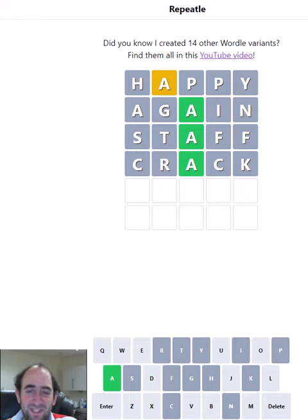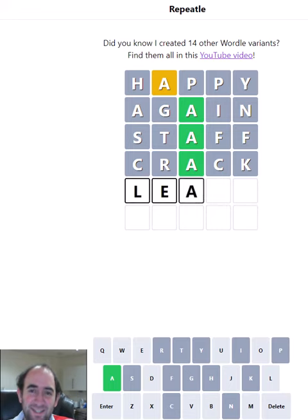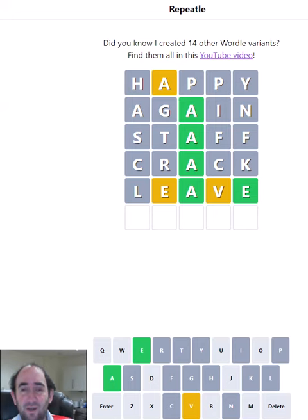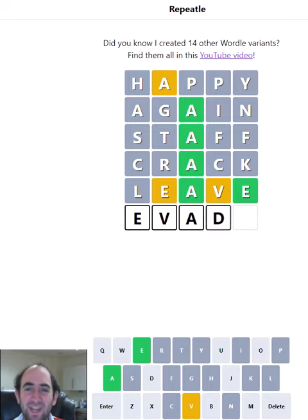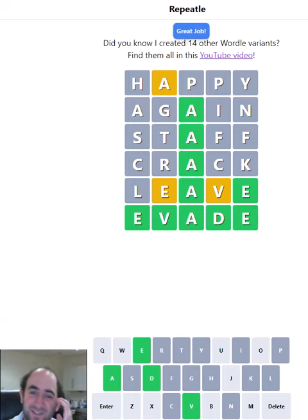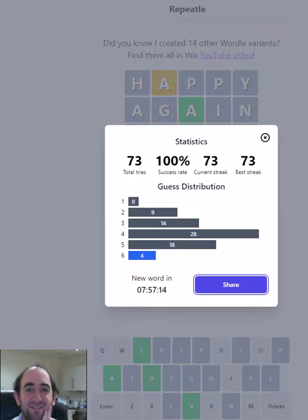Do we need an E somewhere? Yes, let's try 'leave.' I should have tried an E earlier. So it's going to start with an E, because it's not going to end A-E-E, and then the V is going to be second. Evade — that's the word that evaded me this whole time. That was a disastrous go.